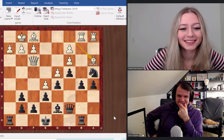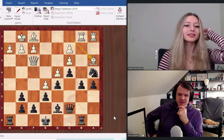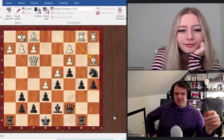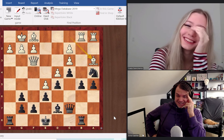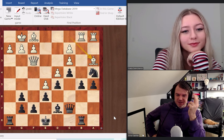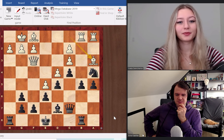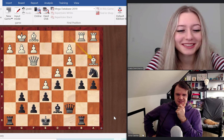Let me quickly try to calculate this in my head. Knight takes c3, bishop d6, knight takes b1, bishop takes c7 — oh my god, you and your queen sacrifices! Knight d2, queen — the only point why this is not working very well is that you will get my rook on b8 as well.